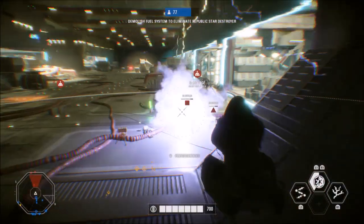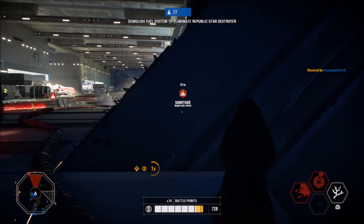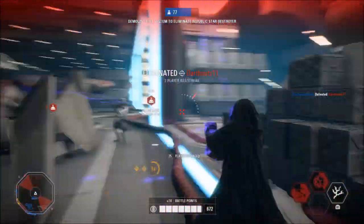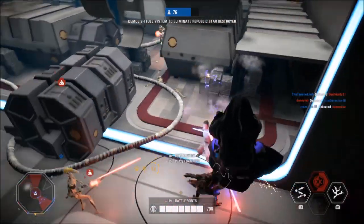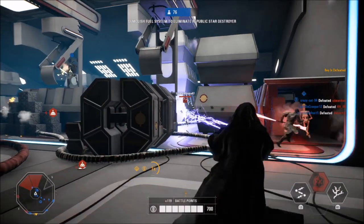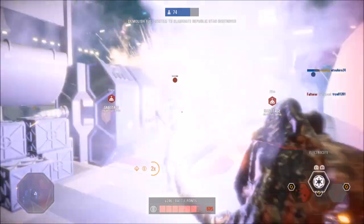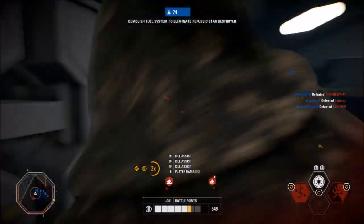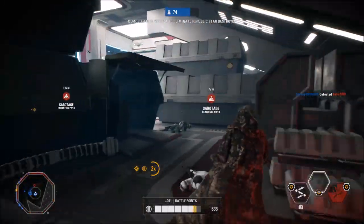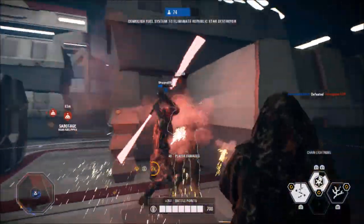Next up is Emperor Palpatine — Papa Palps, whatever you want to call him. Although most people don't think he has many appearances, he actually has quite a few. First off is the main one: Red Robe Palpatine with his hood up. This absolutely looks sick — I would definitely be running this skin if they added it. Option number two is what I call Good Guy Sheev, which would be his regular appearance as Senator Palpatine on Naboo, similar to his appearance at the end of Star Wars Rebels. You could also do the Red Robe Palpatine without the hood on, so there are a couple of different options there.